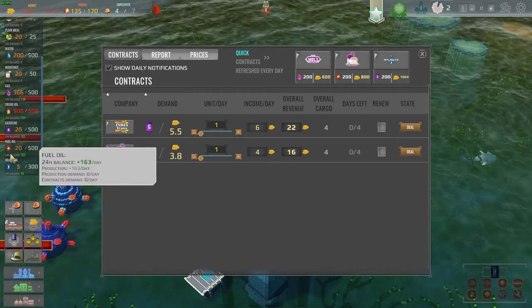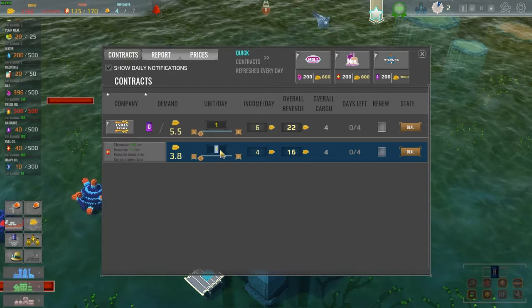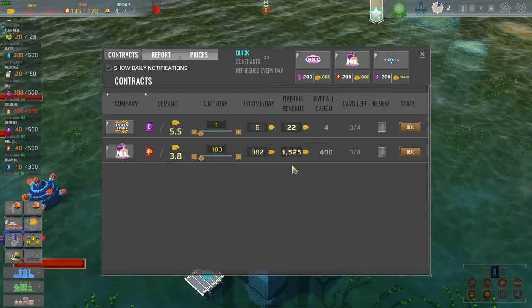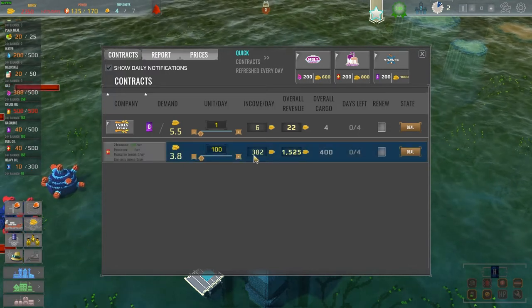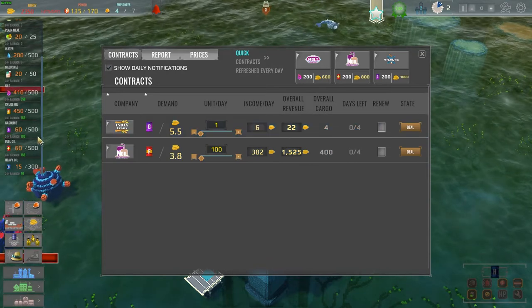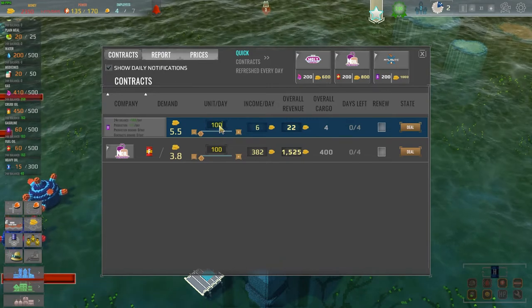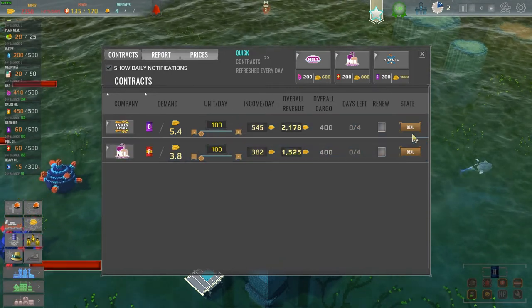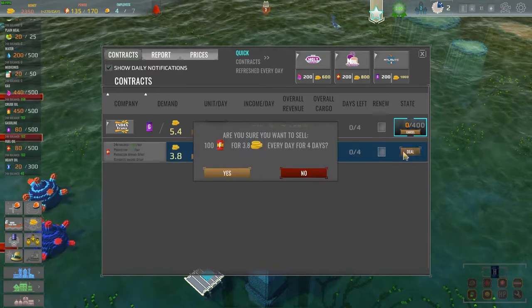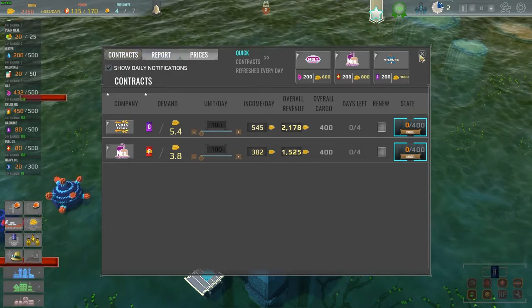We're producing about 163 fuel a day — let's sell off 100 a day. That deal will give us an additional 300 income per day. For gas, we're producing 163 as well — let's also do 100 a day on this. That gives us a total of 800 a day. Let's go ahead and do those deals — they'll run for four days and I've got a plus 600 gain a day, which is nice.